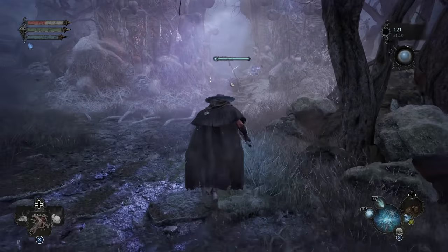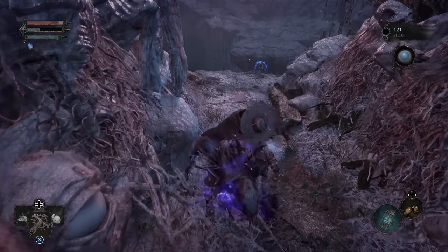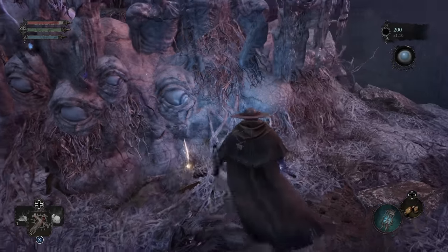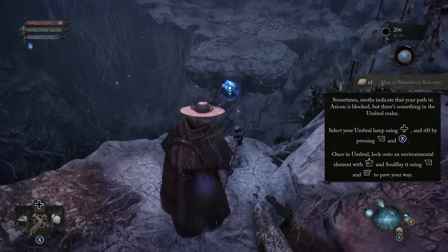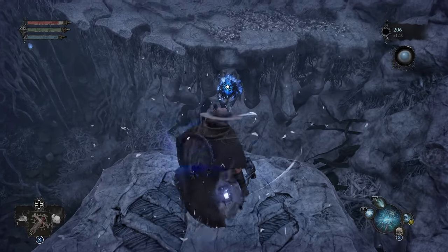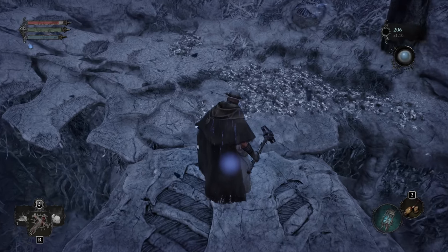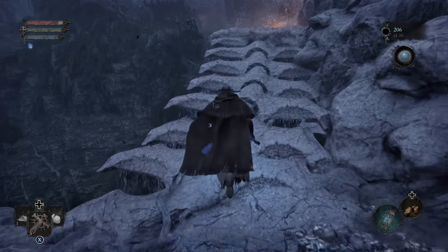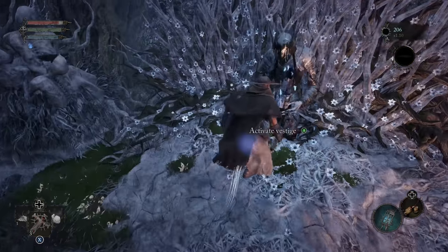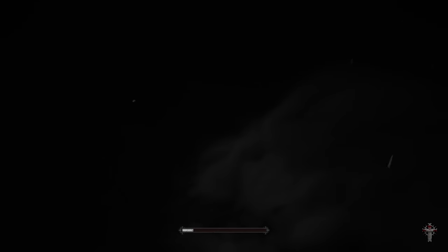Umbral Parasites protect enemies — we're able to just use the right bumper to basically vacuum it away and then kill this guy. Go ahead and grab this bridge, then we're going to lock on and do it again. Get the loot and cross the bridge for a vestige. So we're going to go ahead and hit this vestige, rest up — that's going to take us out of Umbral.